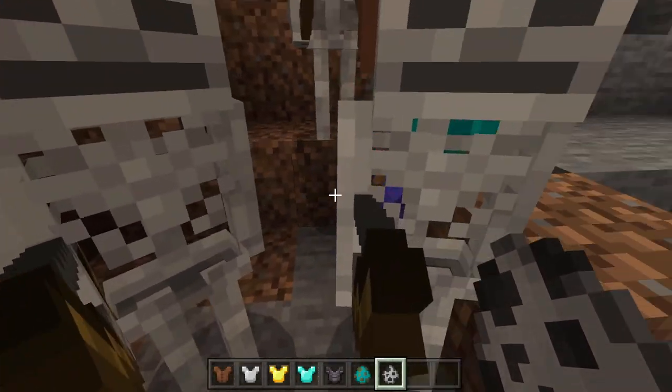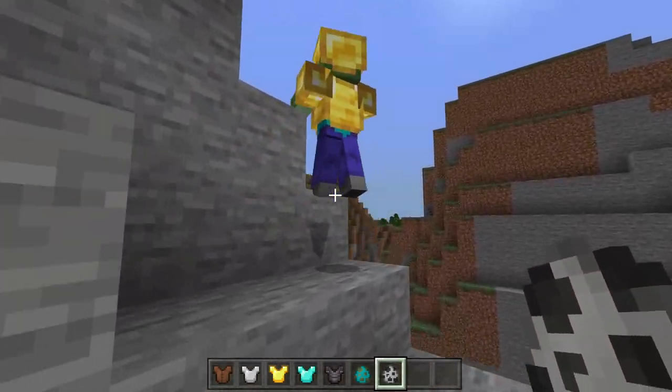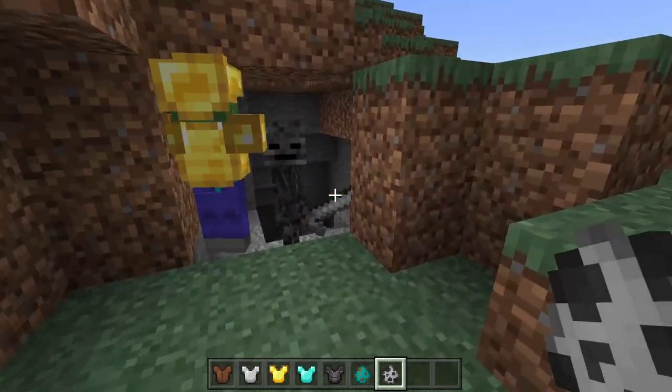Skeletons and zombies also have a chance to have armor — we can see this zombie has a gold chest plate. Kill him and there's a good chance you can obtain it.